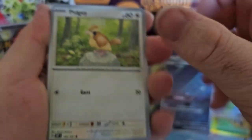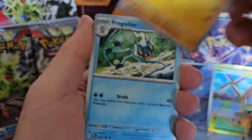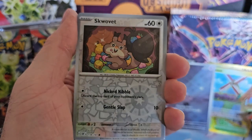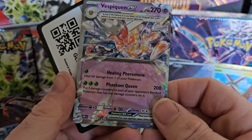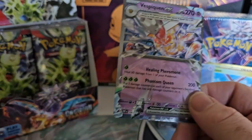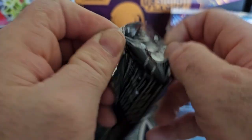I'm really hoping we can get the Zard from the Japanese box. Or even the EX Zard from this would be nice. A Vespiquen EX — very nice, haven't pulled that one yet. Yeah, about halfway through the box now guys, so fingers crossed we can still get some more magic out of this. Hopefully the back end of the box will be a little bit better.